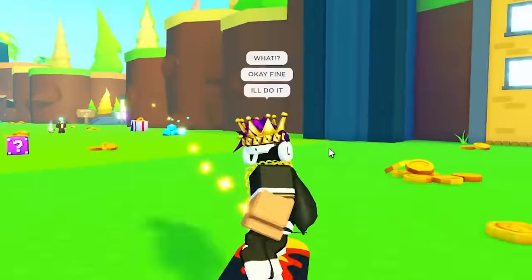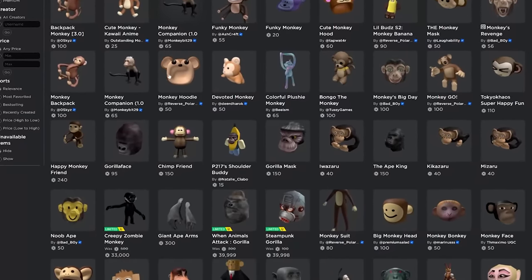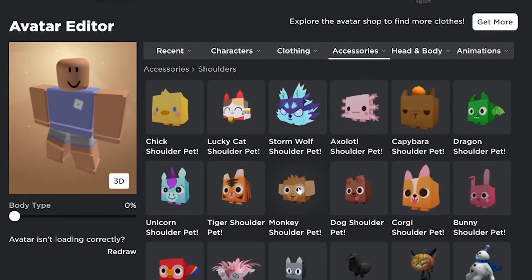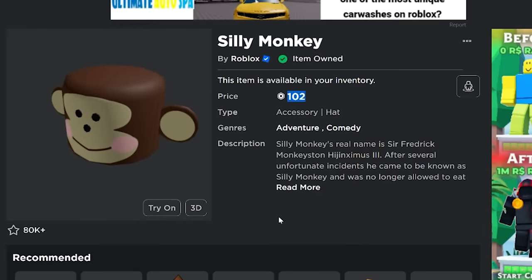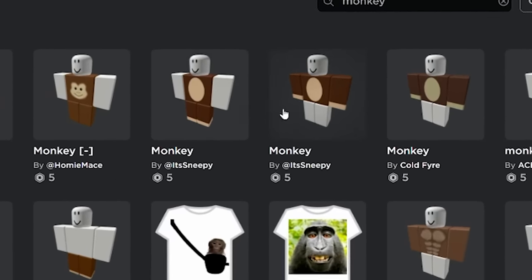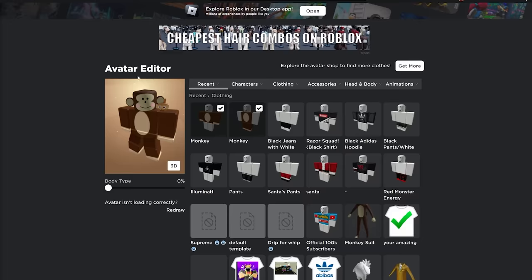Alright guys, it looks like I gotta become a monkey and come back to the monkey tribe. I still have two more quests. So I'm at the Roblox catalog right now and I gotta become a monkey — I'll search monkey. Oh my gosh, there's a lot of monkeys. I gotta wear the monkey shoulder pad and remove my entire avatar. I already own it! And there's a silly monkey head that's 102 Robux — I already own it. Oh my gosh, I was already a monkey! Now I need a monkey shirt and pants.